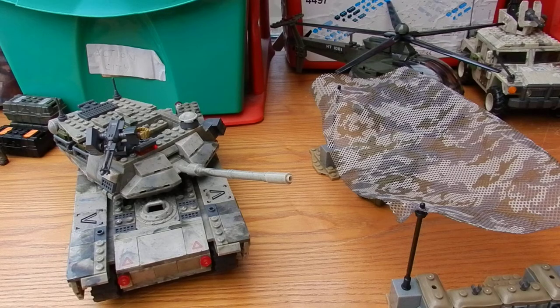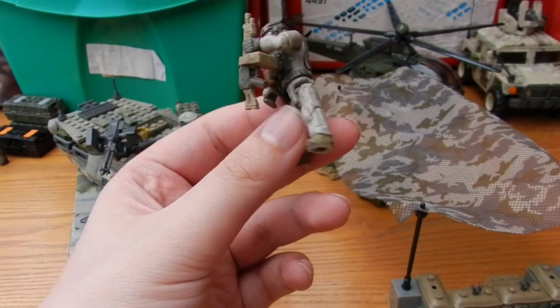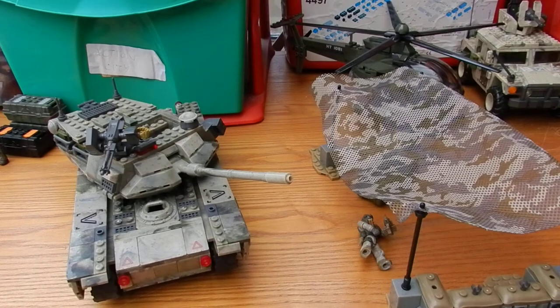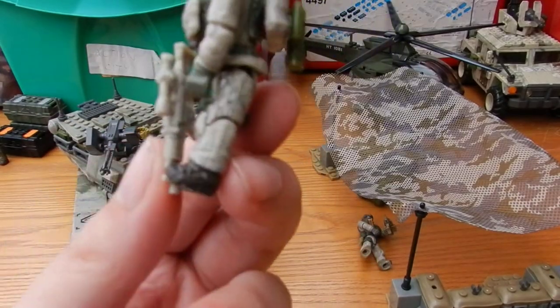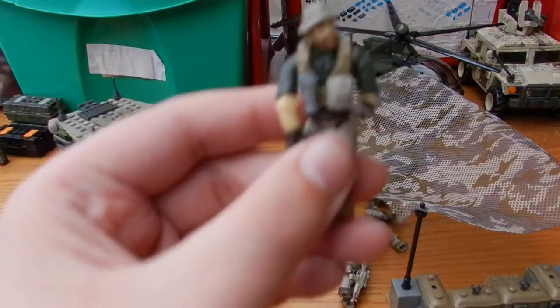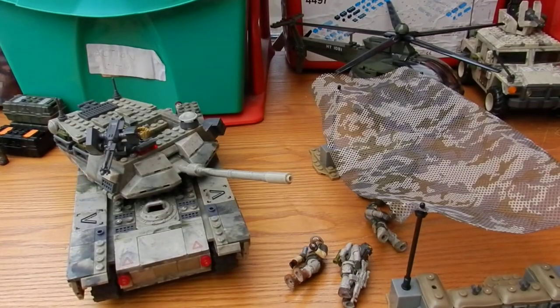I like the figures included. The US soldier is nice — he's got some nice camouflage work on his legs. The SAS soldier is nice again with some nice camouflage details. And Captain Price just steals the set; getting him really seals the deal. So it's nice to have this set as it gives us a beautiful tank, a nice piece of terrain, and an amazing assortment of figures.